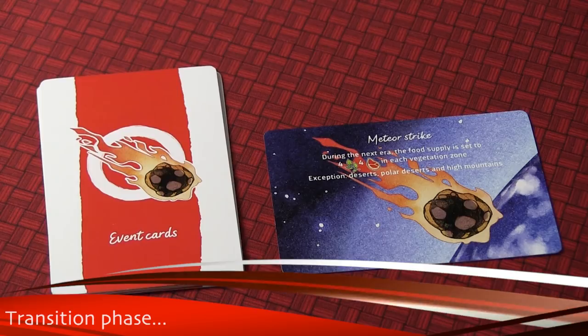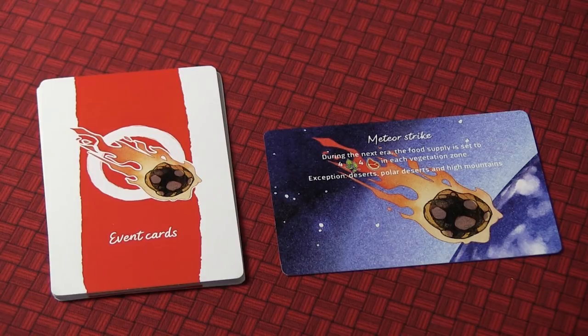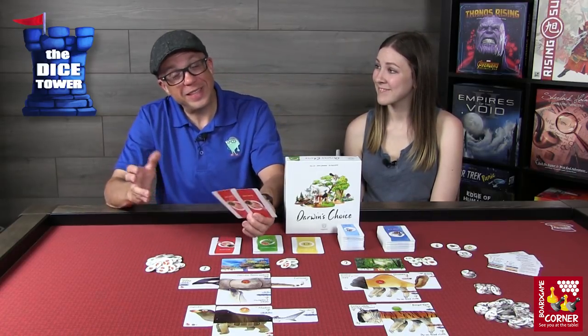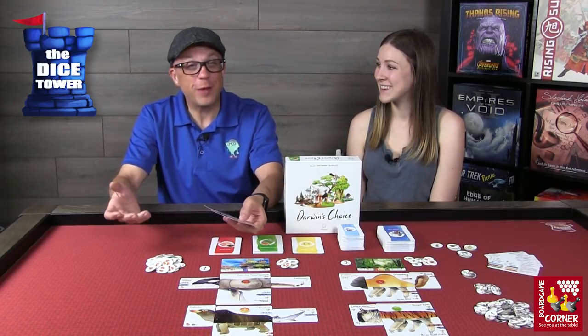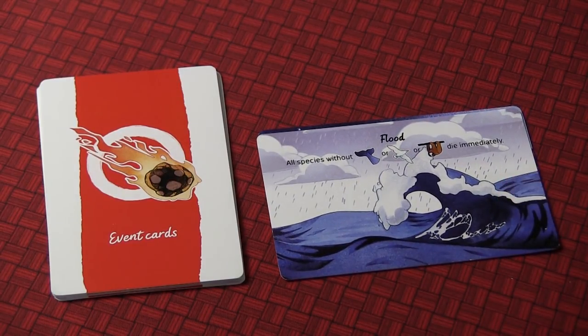Now let's look at the transition phase, where a lot of craziness happens. You draw event cards — a couple of examples are meteor strike and flood. When a meteor hits the planet, it reduces food and vegetation for every zone in the next round, which is really bad if you've already got a lot of creatures out there. Then there's the flood, where only certain types of adaptability can survive — the fin, bird, and sloth types — and every other creature will die.